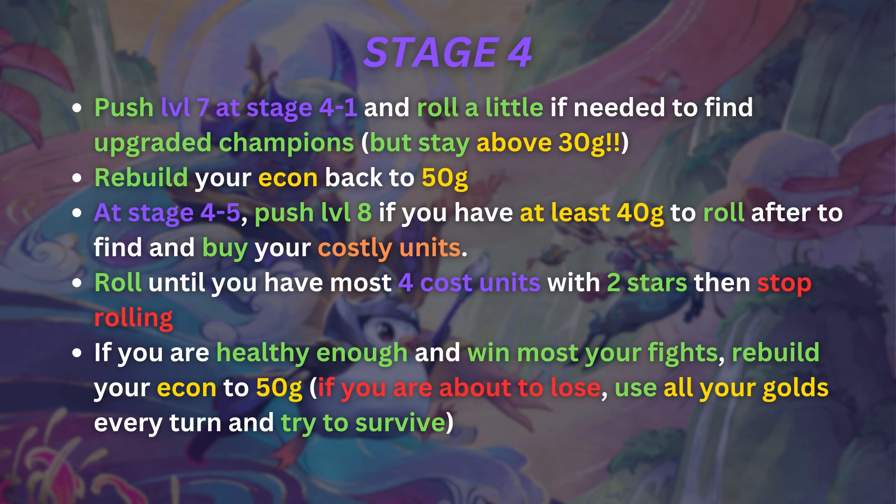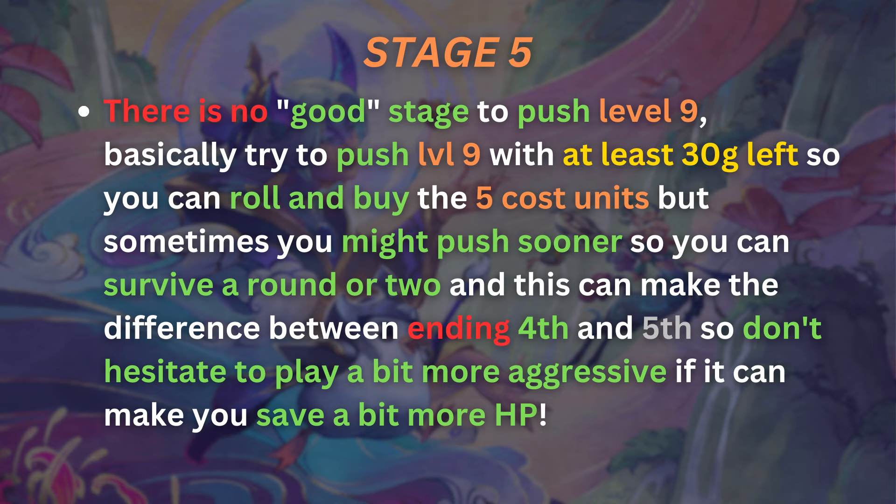In stage 5, there's no single perfect round to push level 9. Try to push level 9 with at least 30 gold so you can roll a little and find upgrades. If you push level 9 with only 10 gold left, you'll likely never find the upgrades you need, as your economy will be too low and too hard to rebuild.